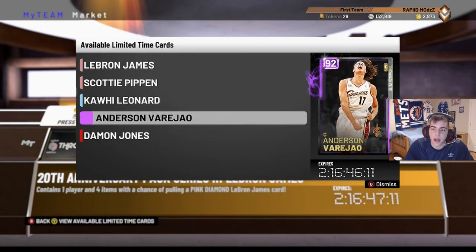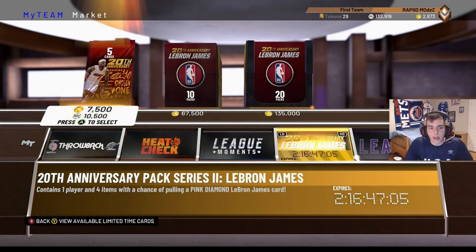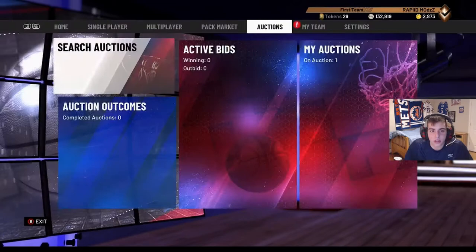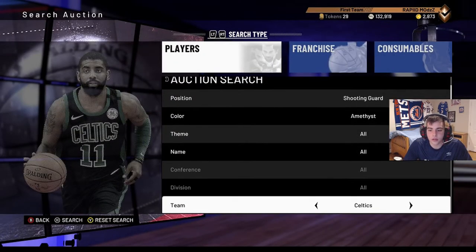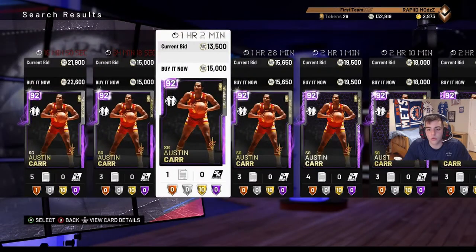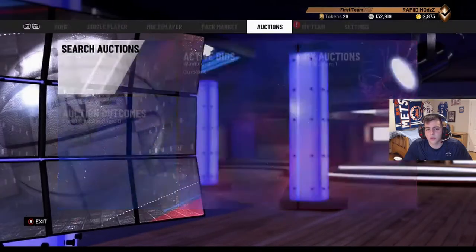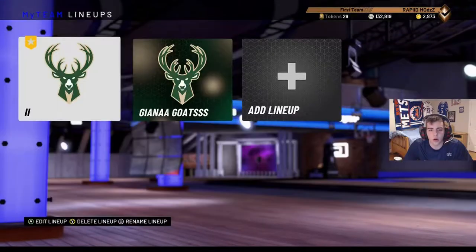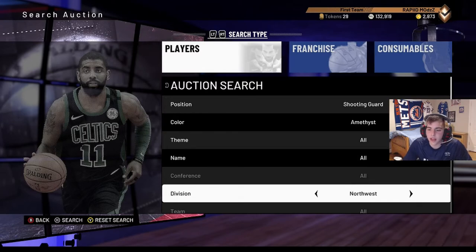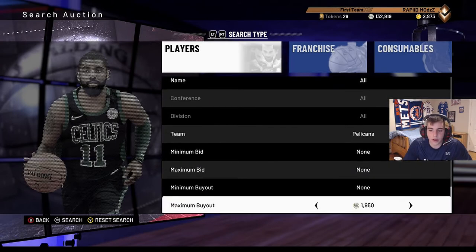You're not getting LeBron, you're not getting Scottie. I pulled one pack and got Anderson Verejao for 1k - don't pull those. Let's see what else we got. Amethyst JR Smith - this isn't really a filter but always watch this card. What's the JR Smith filter? All the Pelicans - always look for the JR Smith Pelicans.